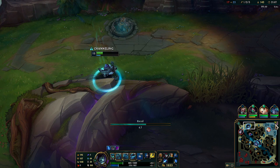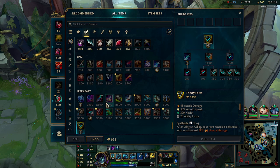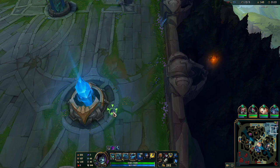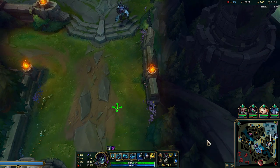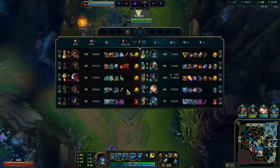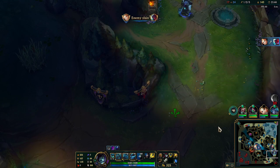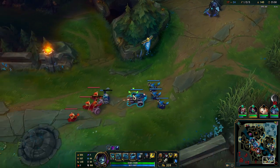We got Trinity Force, so we're going Titanic next. There we go. Let's go Titanic. Let's start working on bottom now since we need to get pressure off Baron. We have only one Dragon, so it's a slow game. As long as we keep this pace and our team is decent in teamfights, we should be able to get a lot out of the split push.